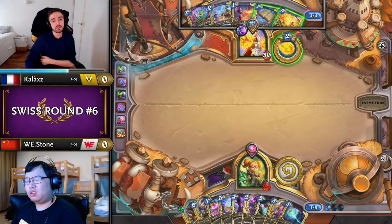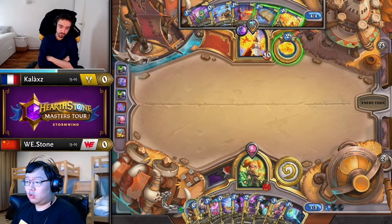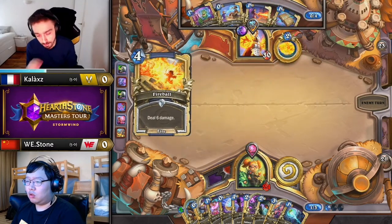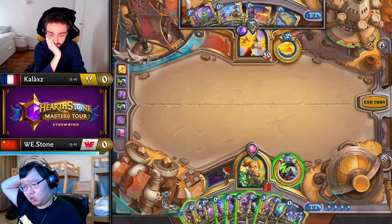Kallax with the Fireball top deck. My instinct here would be just ship that face — you don't necessarily expect the damage to stick, but it's a proc on the quest. He doesn't have a target for Flurry, and currently he doesn't have any other Arcane spells than Primordial Study. So I'd rather save that for Quest Layer 2. Feels like Stone finally has to start playing minions next turn.